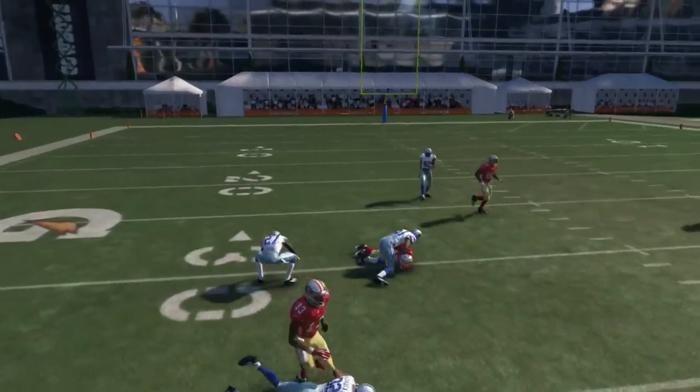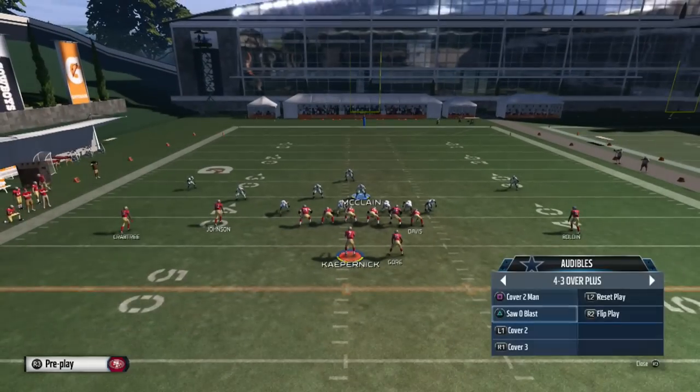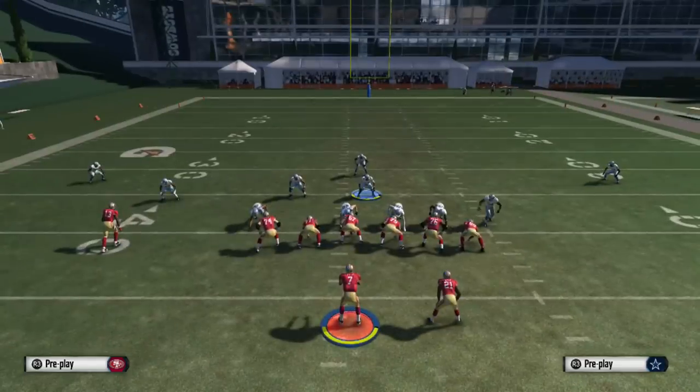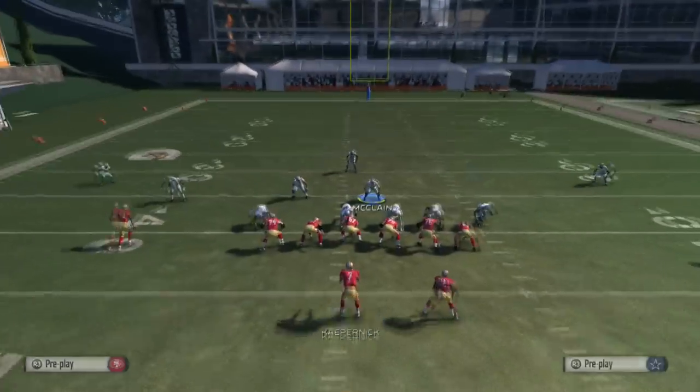Right here for some reason he's not bringing him down enough because it's practice mode with Kaepernick, but this is a really nice blitz off the edge. You can do it with any formation in this playbook. We're setting it up here with man coverage, putting everybody else in coverage, and there's a nice free man coming off the edge.